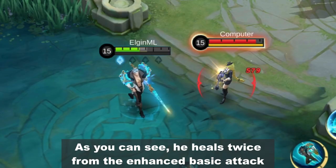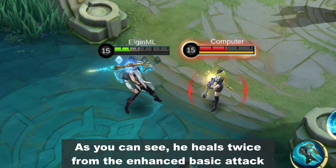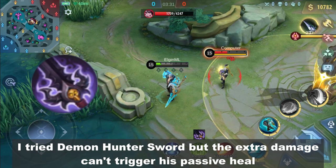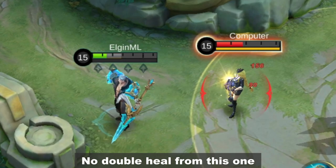As you can see, he heals twice from the enhanced basic attack. I tried Demon Hunter Sword and the extra damage can trigger his passive heal, but there's no double heal from this one.